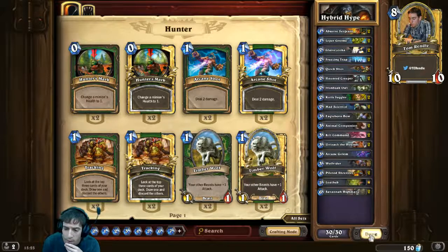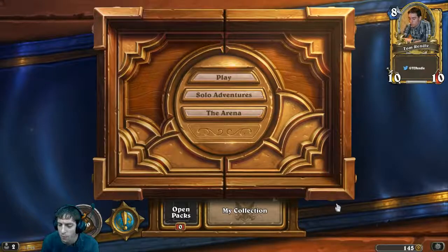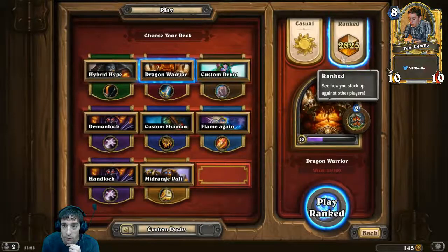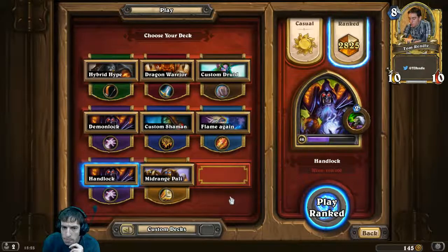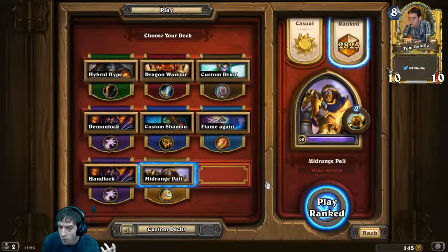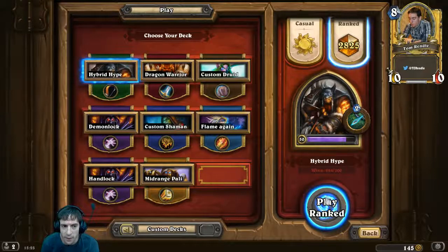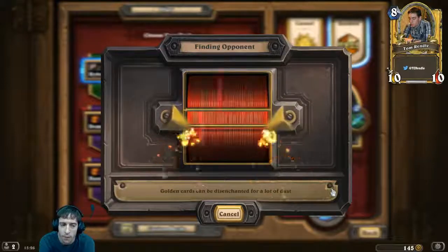This deck is not the hardest in the world to play but not the easiest either — it's all about making intelligent trades and mulliganing correctly. There's the confirmation of legend. I have dipped down a little bit recently as I've been trying to expand my repertoire, playing a bit of Handlock, Dragon Warrior, and a mid-range control Paladin. But the deck of the day is Hybrid Hunter — that's Prototype's deck, I believe it was initially his, and it's been very popular.